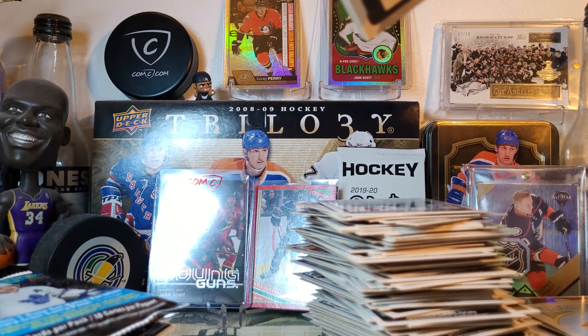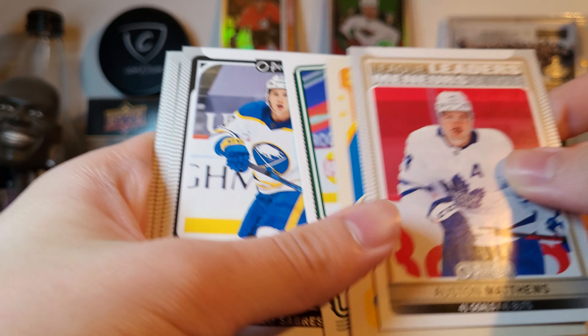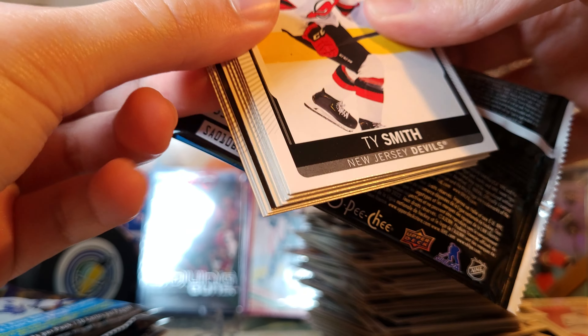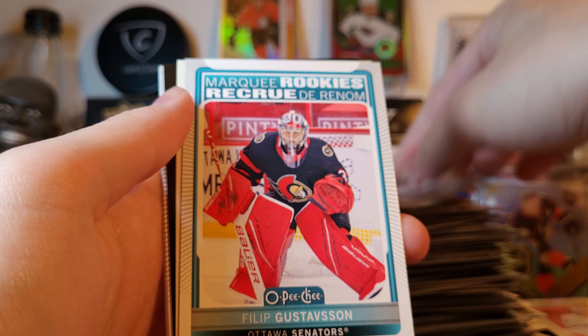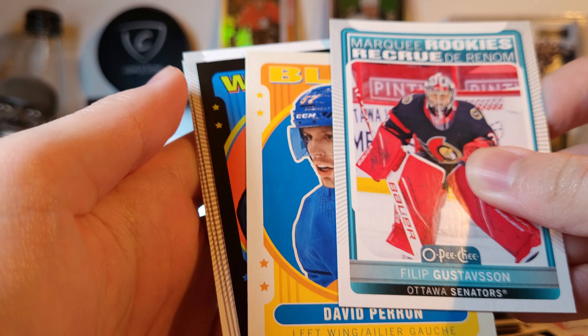Still looking for one numbered card as the box hit, I guess. Matthews League Leaders, Batherson, and Pedersen. Hopefully another green — greens are always good. I don't know why I jinx myself. And a black. Gustafson, Perron, and still no rookie blacks unfortunately. But Blake Wheeler, 84 of 100. I think that's also another one that's repeating — 52 and 84.